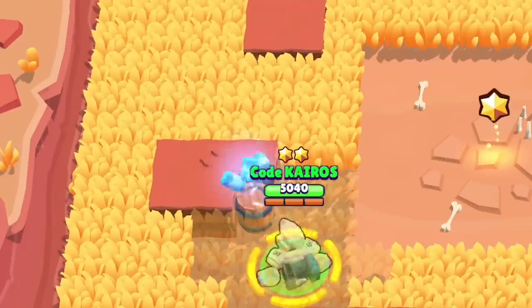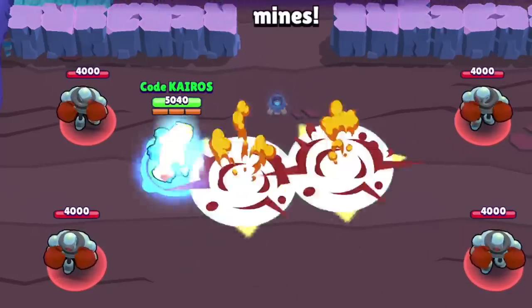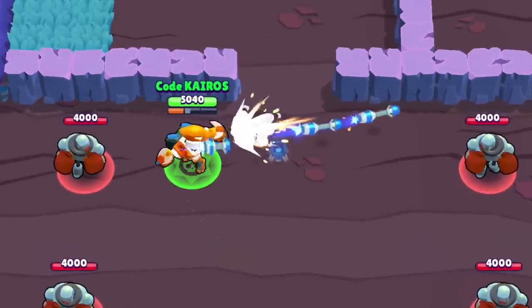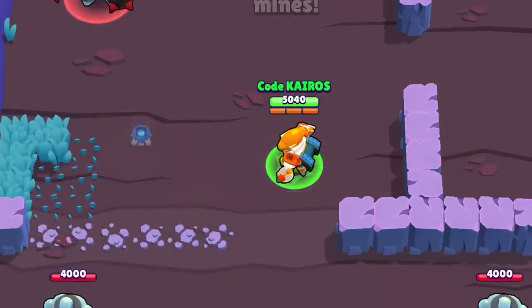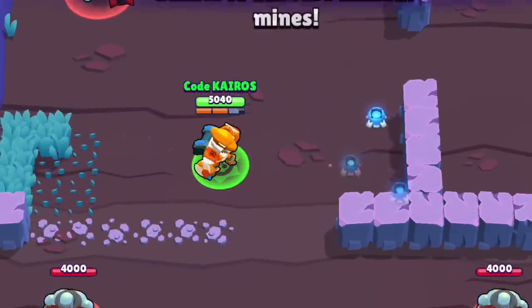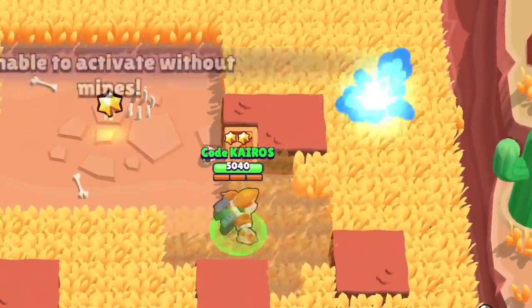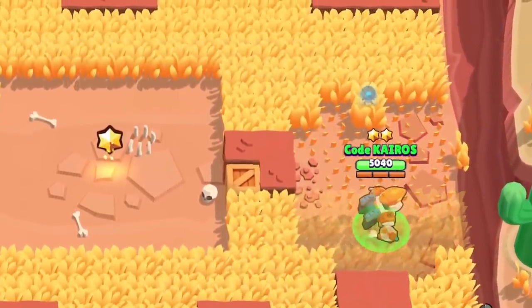One thing you may not know about Bo's super is that the bottom two mines actually get set a split second before the third mine on top. If you spam the gadget button as soon as Bo throws his super, he can actually blow up the bottom two mines without exploding the third one. I recommend using this when you're trying to blow up walls or bush that can be taken out by the two bottom mines alone, so you'll still have a mine on the ground that could hurt an enemy. Also, if you activate the ability, it's very likely that the enemy team won't realize that only two of the three mines exploded, so there's a good chance you might catch them off guard.